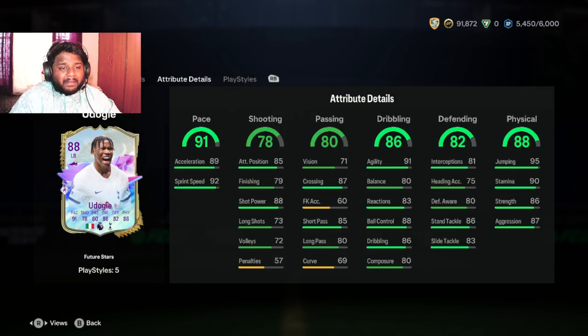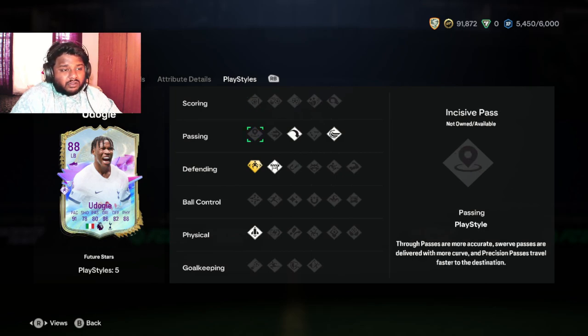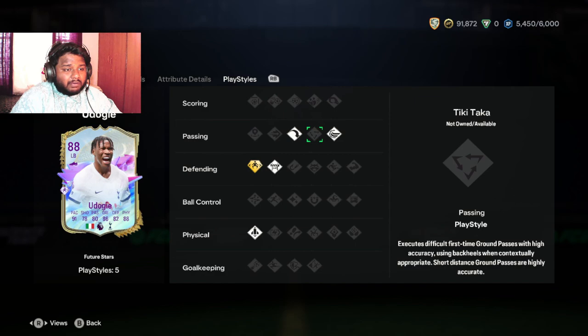An 84-rated squad for Savio was reasonable. Now looking at Udogie's defense and physical — he has 95 jumping with 90 stamina, and he has 86 standing tackle. His sliding tackle is 83, so you have to be careful when doing those sliding tackles near the post, because that might cost you a yellow card or even get you sent off.